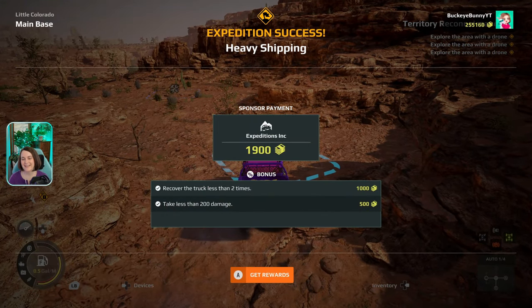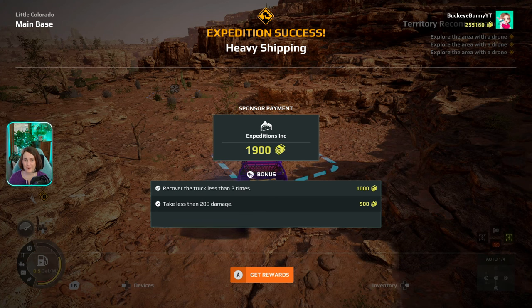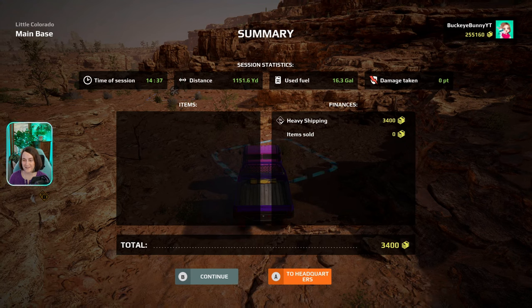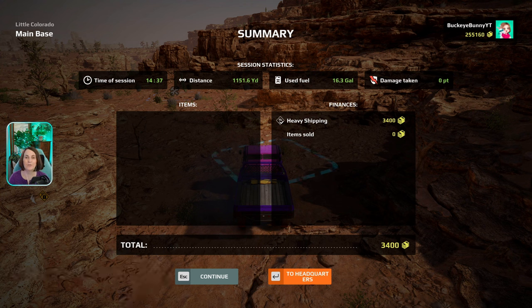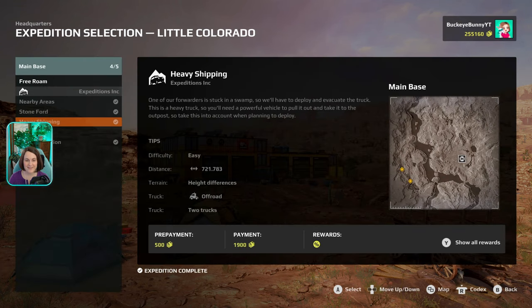Expedition complete! Recover the truck less than two times — a thousand dollar bonus. Take less than 200 damage. I don't think we took any damage because I'm the world's best backwards driver — just kidding. We got our 1,900 smackaroos; we didn't even need to spend money on anchors or jackscrews. Our total is 3,400 with our bonuses — that's pretty awesome. And just a reminder: if you don't want to go directly back to headquarters and want to free roam, you can press B or escape on keyboard and continue free roaming. We now have four of our five expeditions on Little Colorado finished.